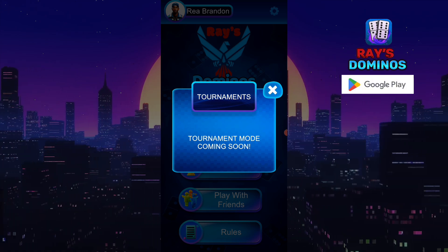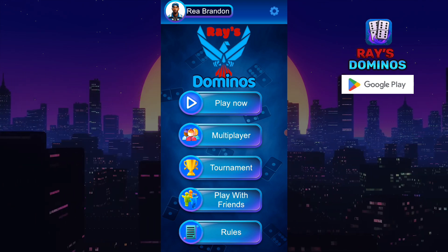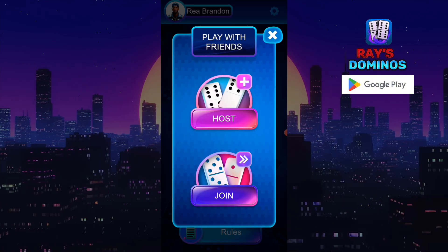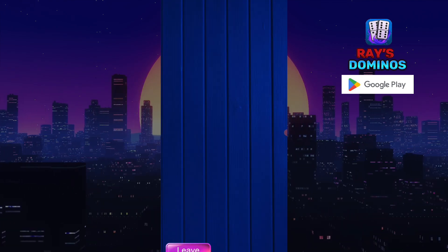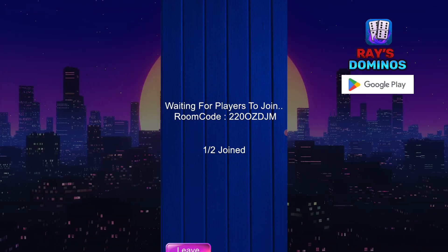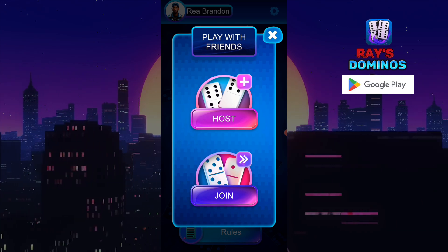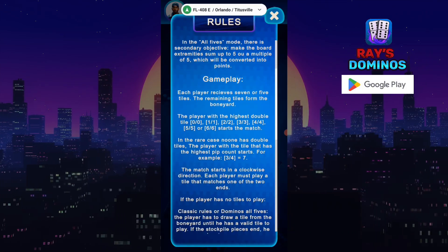The tournament is coming soon — it'll be here next month, so in September the tournaments will be live. You'll be able to register the following week, so next week it'll be open for registration. We got Host and Join: Host is you bringing somebody in, you create a game mode like All Fives and give them a code so they can play against you. Join is where they enter the number you gave them and you all play. You can also see all the rules of the game right here.